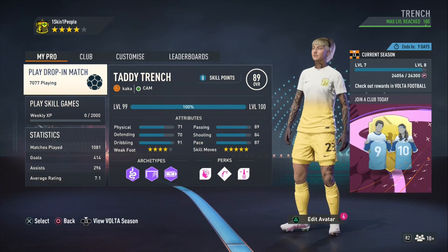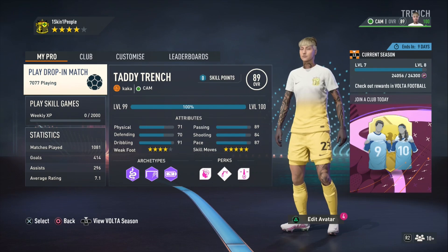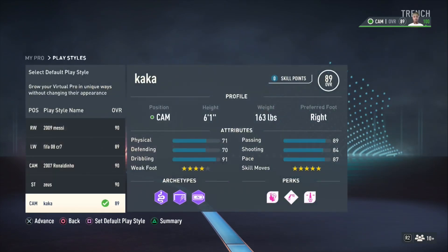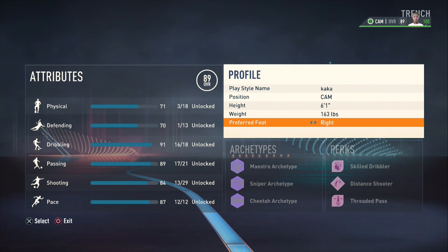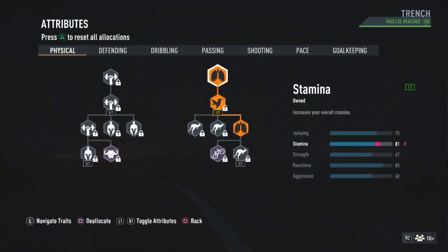Welcome back to the channel, it's your boy Dagger. In this one I'm giving you the best Caca build there is. I matched it with the Caca 2023 icon, 91 overall CAM card — 6'1. We got an 89 overall, it's almost the same. Some of the stats are a little bit less, some are better. Caca is a goat — you're not gonna get the ultimate Caca, but you're gonna get the main Caca.